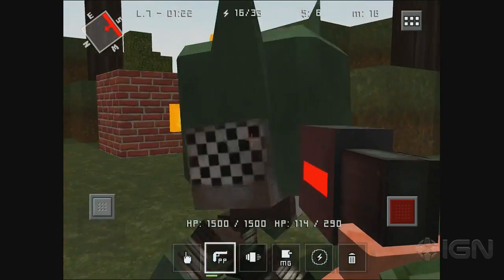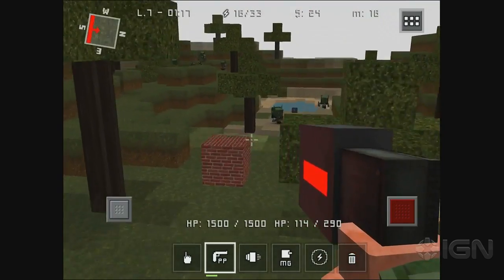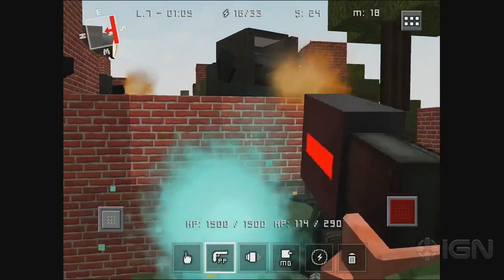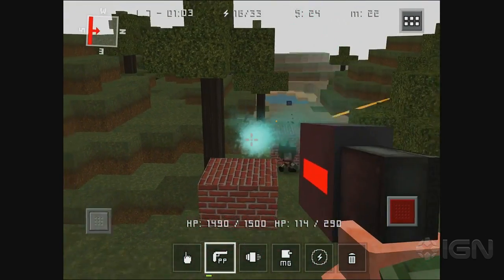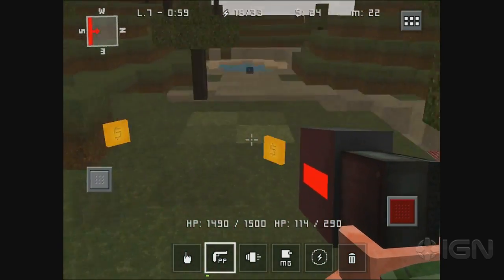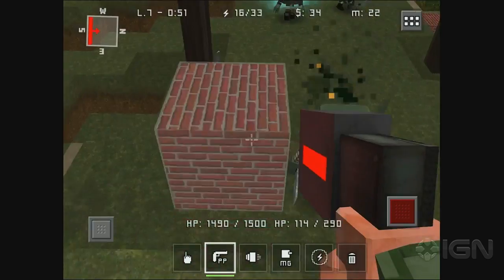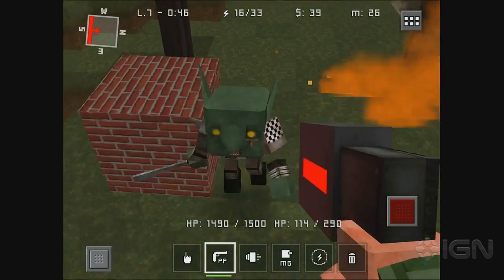Bait block — is that like bait car? Have you ever watched that show? So bait car is a reality TV show where cops leave a car out to try to get it stolen. They have cameras inside the car, and what's funny is people always say 'this better not be a bait car.' I don't mind catching criminals, I just don't know why we have to turn it into a TV show. Anyway, these bait blocks are like the goblins thinking 'this better not be a bait block!'